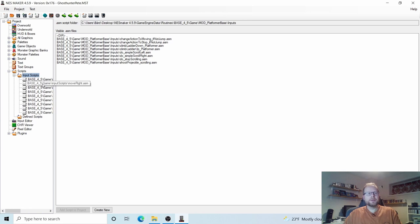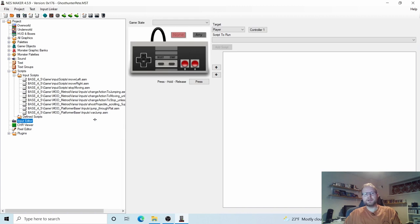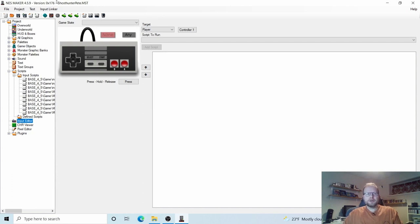Now we can make something happen. All these scripts are now imported into our project. This is a great thing about NESMaker — it makes this very visual. The first thing we'll need to do is say something about our game state. If we take a look at this list, we have Main Game, Start Screen, and Win Screen. Let's just remember that Main Game is our main gameplay — that's where you are in the levels.